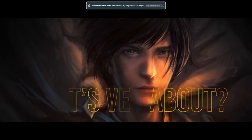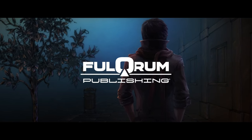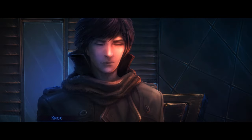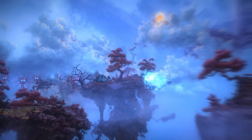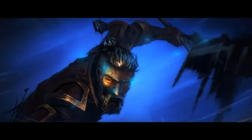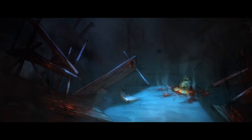You play as Cyrus, a young guy who arrives in the city of Micropolis looking for a fresh start. But things take a strange turn when he discovers he has the ability to teleport between two worlds — the normal one and a magical, mysterious realm. These worlds are somehow connected, and your actions in one affect the other.